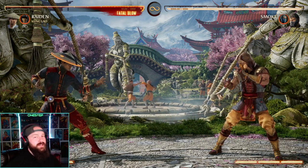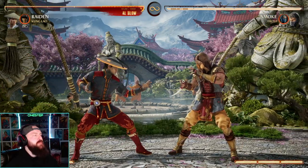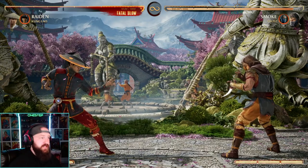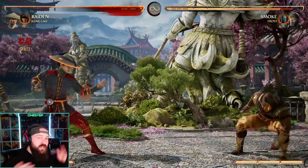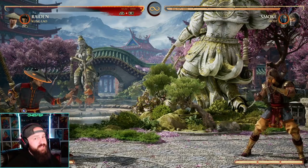Next on my list is Kung Lao as a cameo for multiple reasons. He's got some awesome tools that almost every character can benefit from, including a low projectile. That's huge because a lot of characters first need a projectile, and then there are some characters that need a low — that move alone fills both of those voids. You can hold that low and then go for the overhead, basically creating a low overhead mix-up that's super hard to block as the opponent. So we get a projectile, and that's great.